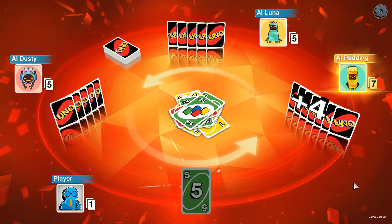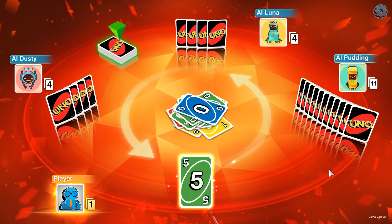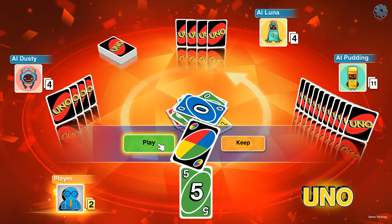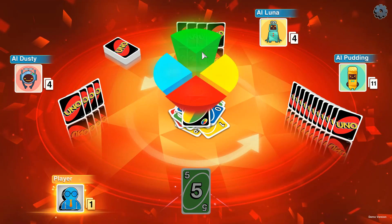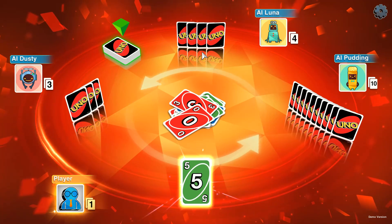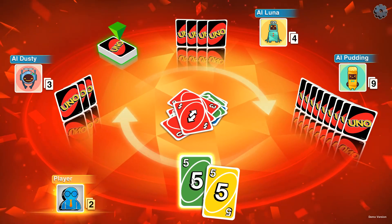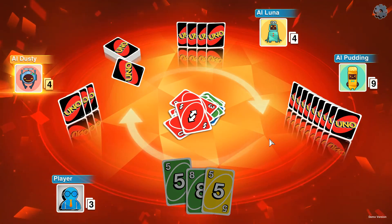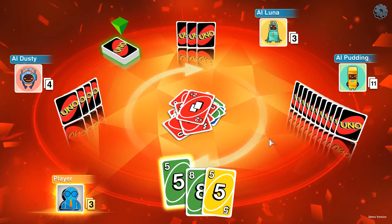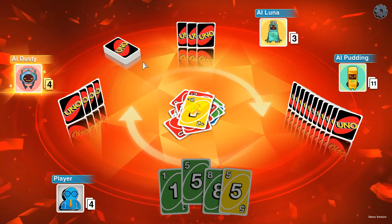UNO! If I don't say UNO someone can call me on it and I'll have to draw two cards as a result. He changed the color on me — that jerk face. I'll play the card and make that green again. Keep it green. Well, at least it's the same number. Looks like I'm gonna have to pick up again. I was doing very well, but unfortunately I have no cards to put down on top of this red card. I'm drawing some really nasty cards — draw two, that's good for him.